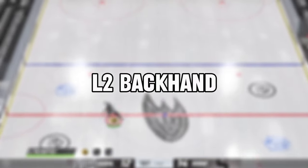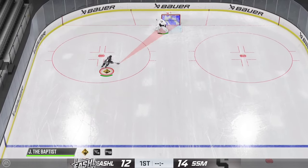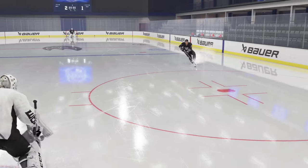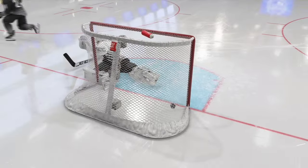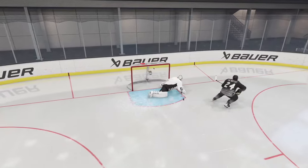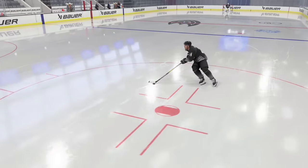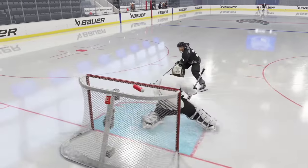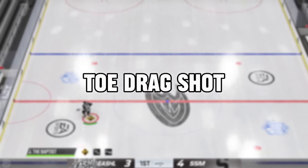First we're starting off with the L2 backhand. What you're gonna do is you're coming on the left side and you're gonna do a quick L2 — about half a second, hold it down and then go straight to the backhand and bury. Make sure when you do it you go right on the edge of the circle and don't go too close to the goalie or the goalie will poke check. Hold down the L2 for half a second and then bring it straight back.